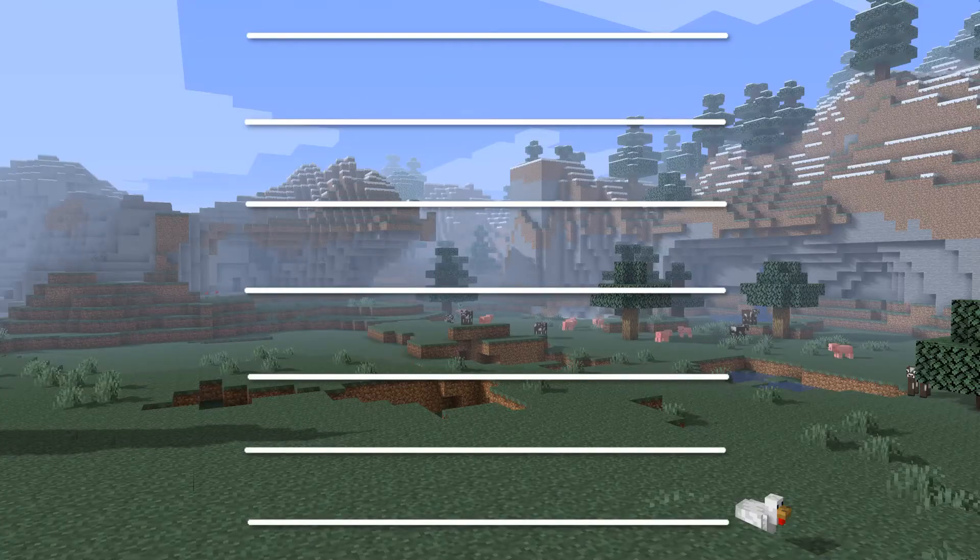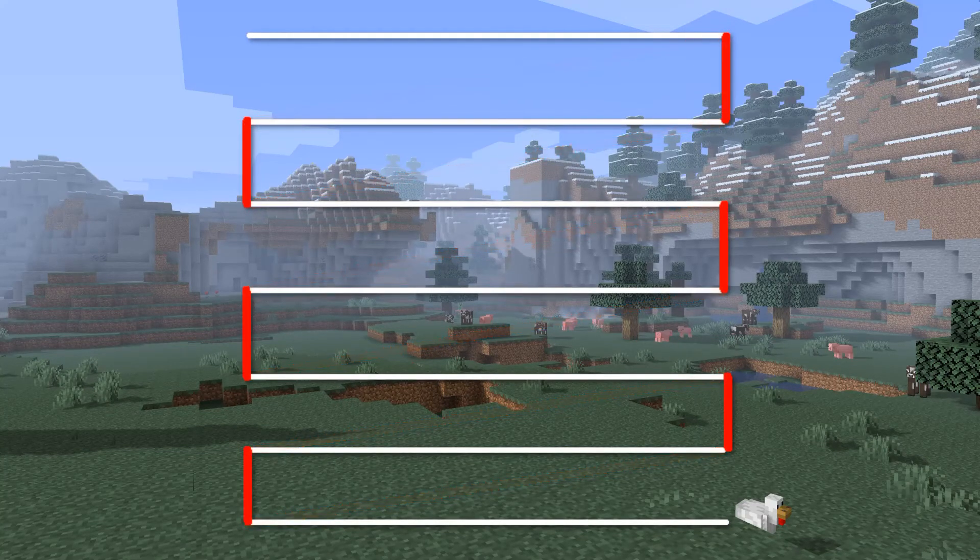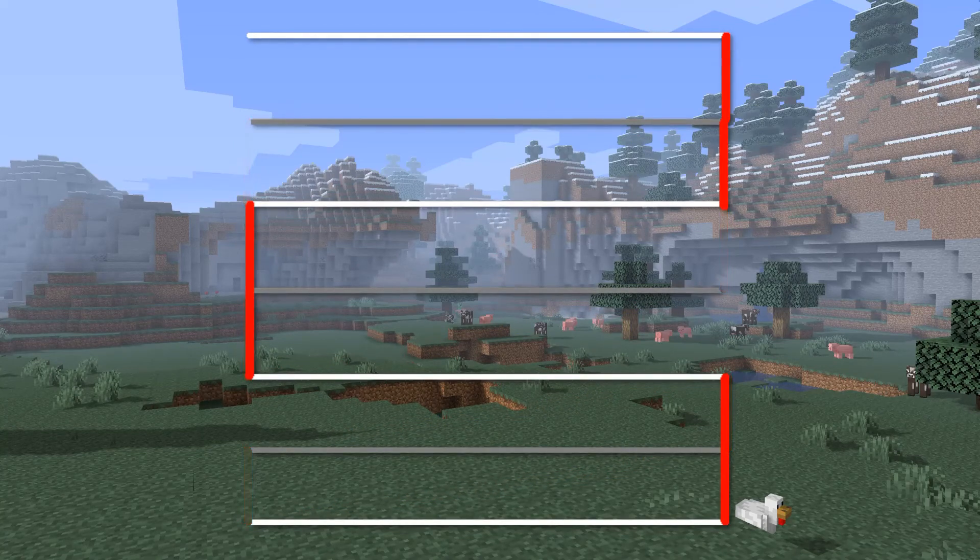The order in which the bot places blocks is important to consider. One of the simplest paths would be to do it the way we read English — doing each row one at a time, from left to right. However, the bot spends a lot of time moving from the end of one row to the start of the next. So instead, it would be better to alternate the direction, like you see here. Hypothetically, I could have also programmed it to place down multiple rows at a time, which would have made it significantly more efficient, but I didn't.